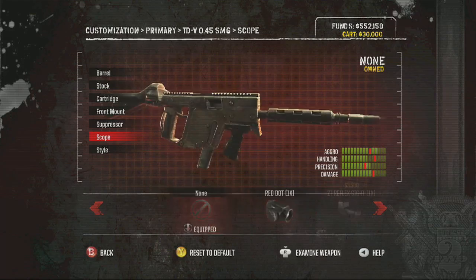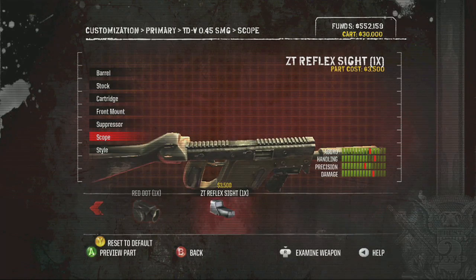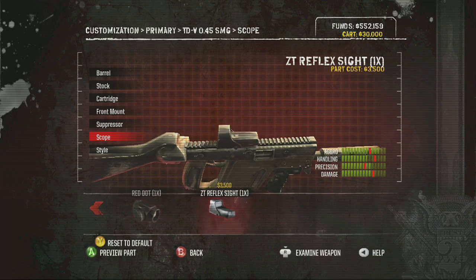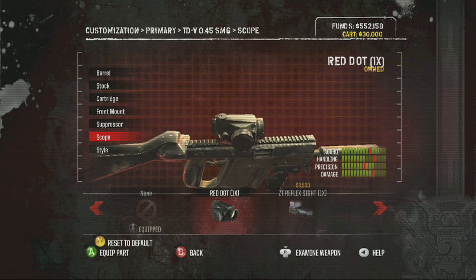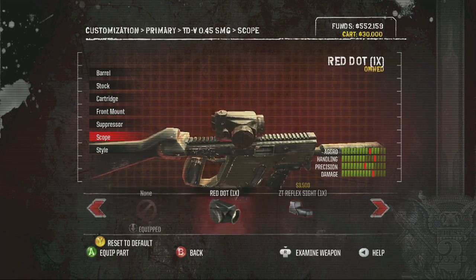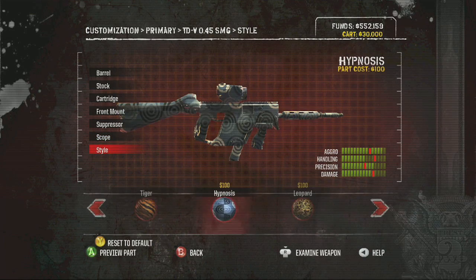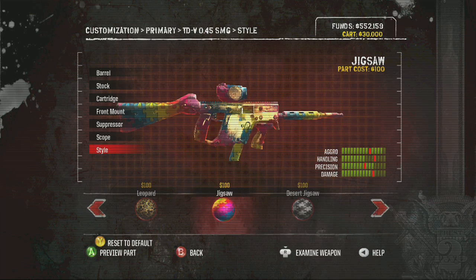I'm gonna get those styles. I got a little something special for you. Anyway, both of these achievements are done in the weapon customization section. Check this out — God, these are so awesome, man, I love this stuff.